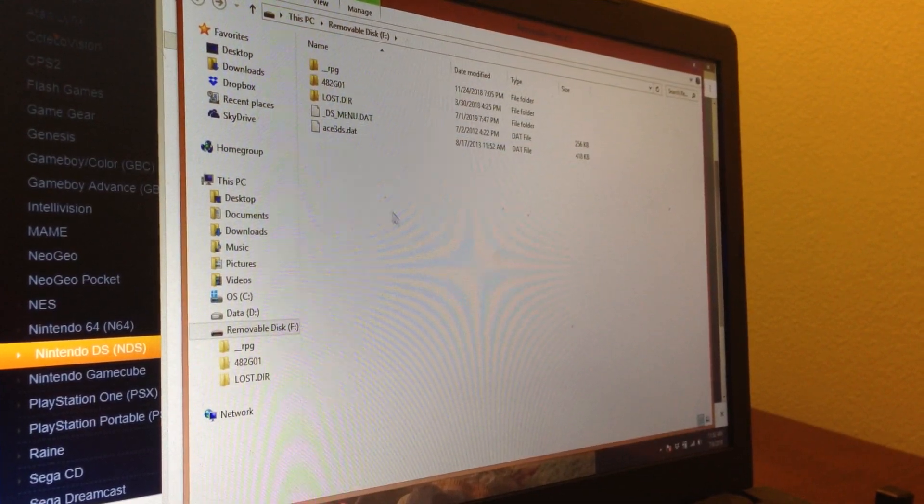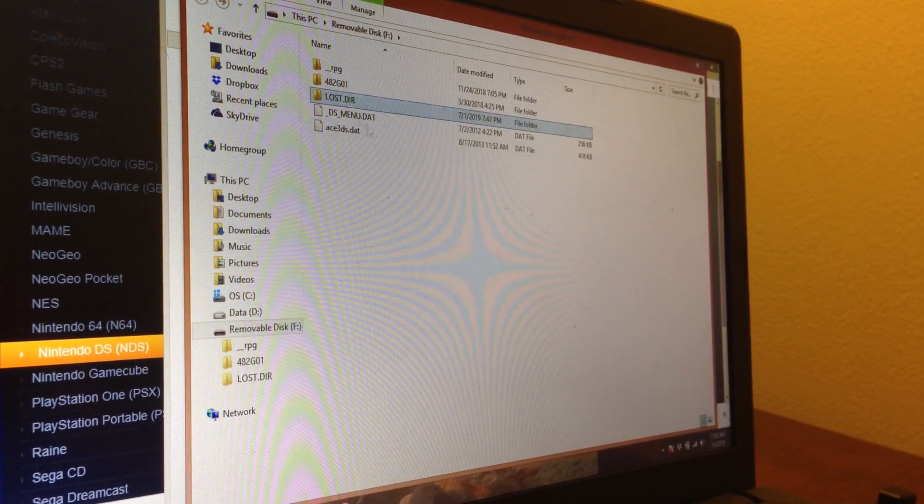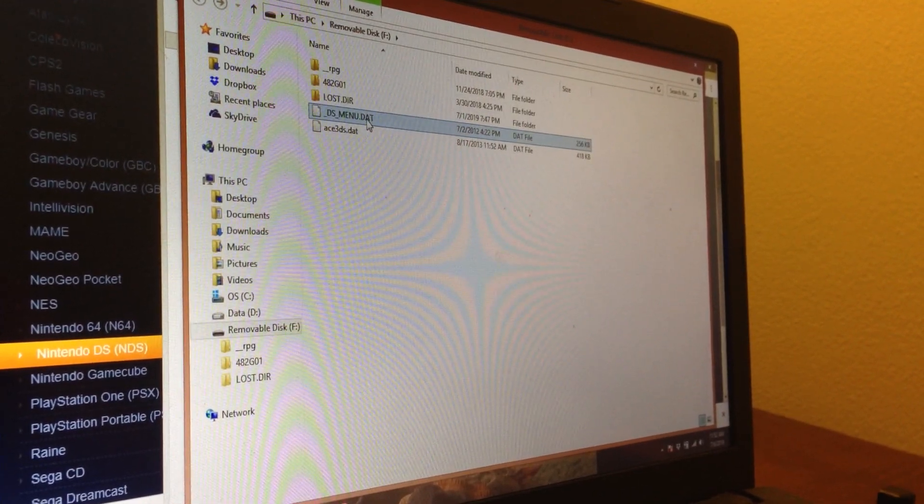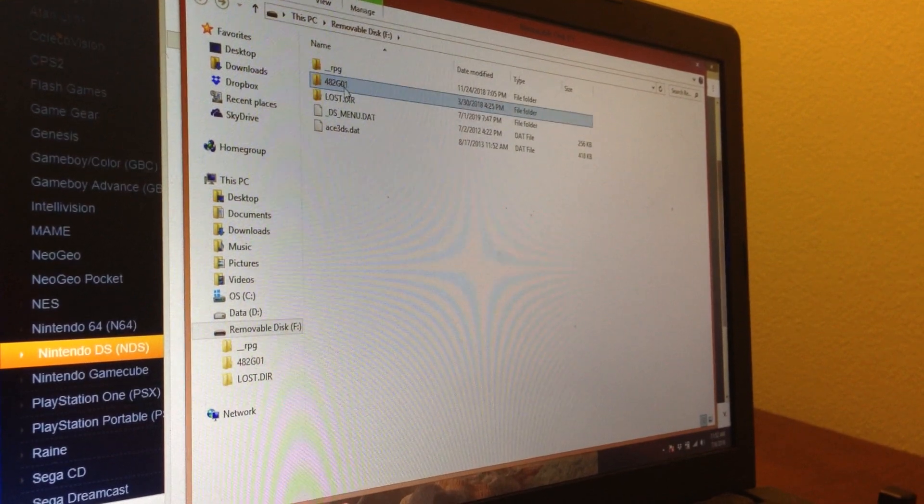Just plug it into your laptop. And that's what you'll get — that's the menu. You have RPG, 482 games, N1, Lost Direct, 3WF. I think this is the emulator for the DS.